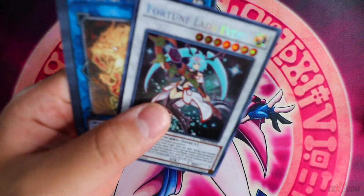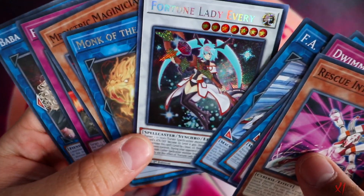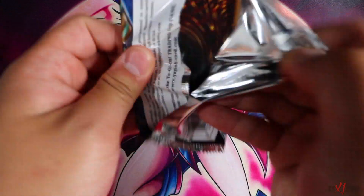Fortune Lady Every — okay. Apollosa doesn't like me today. Fortune Lady Every — nice. We got two Fortune Lady Everys out of these two Booster Boxes, which is very, very cool.